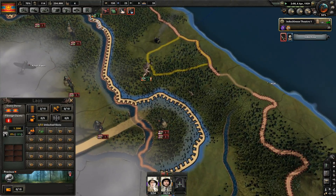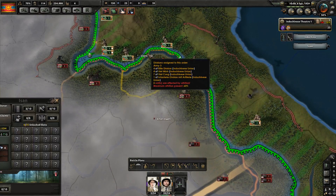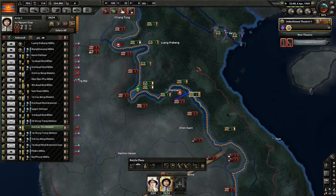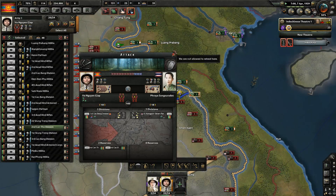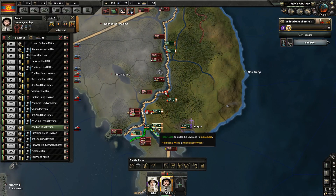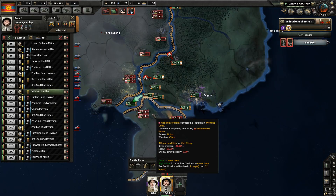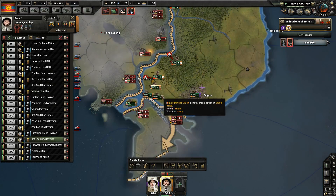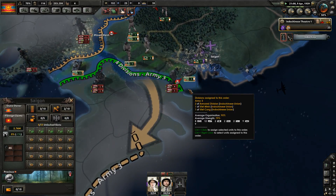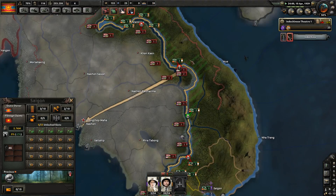We need to make sure that they do not distress too majorly down here in the center of the line. So we're going to launch some diversionary attacks to keep them busy. Hopefully they'll send in some reinforcements. They are about to lose everything they have.